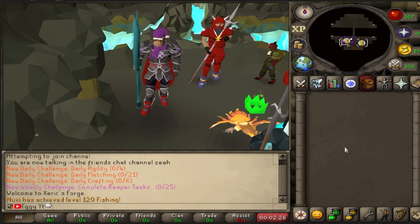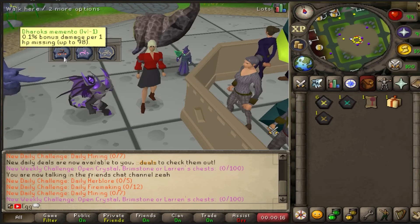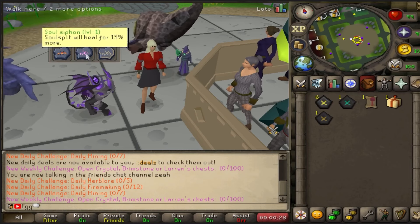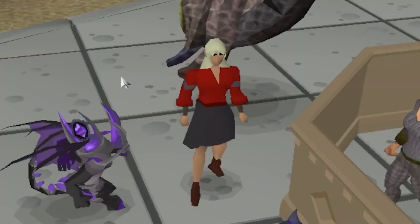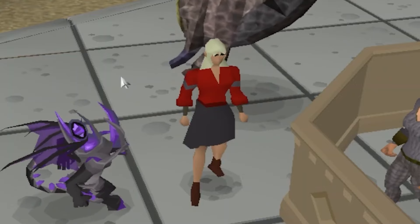Pet perks are easily my favorite part of Xeia. On my main account for example, my Skotizo has Derrick's Memento level 1, giving me a 0.1 damage bonus per 1 HP missing. Also level 1 Soul Siphon — Soul Split will heal me for 15% more — and Equilibrium, increasing my minimum hit by 6 and decreasing my max hit by 2. There is a crazy list of perks to help out with skilling, combat, everything.